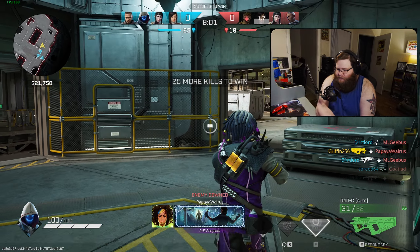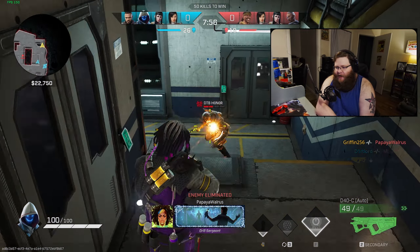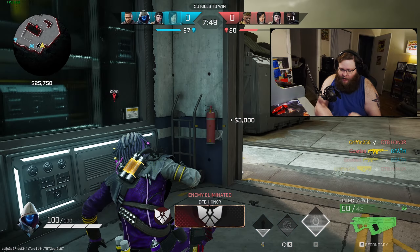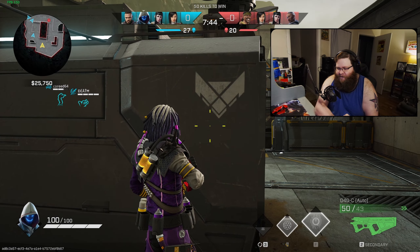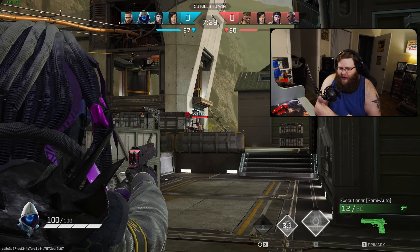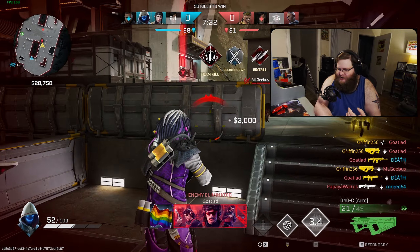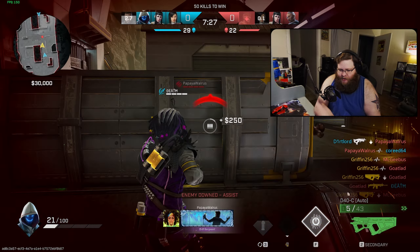As for Vi, having her ability tweaked makes sense because Vi can be a very oppressive character. She has incendiary grenades and two charges of the poison pods, which can be thrown at a fairly long distance and stay around for a fairly long time. The cooldown isn't exactly long for having two of those in your pocket. So it's good that they increased the cooldown from 30 to 40 seconds, reduced the duration of the poison pools, and adjusted the throw distance.